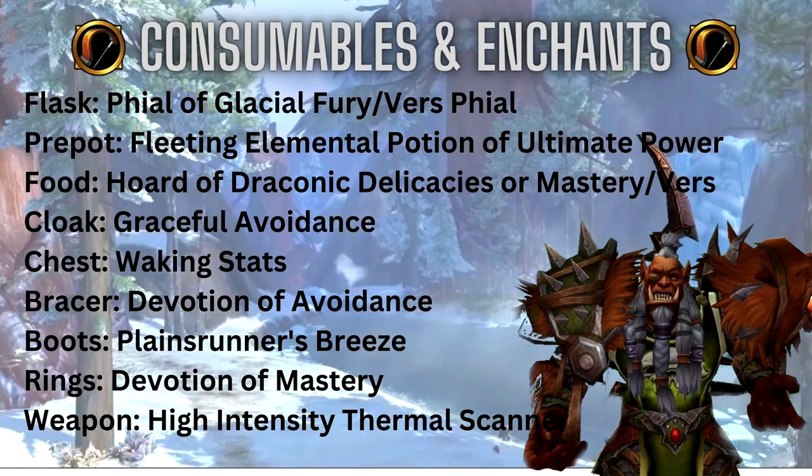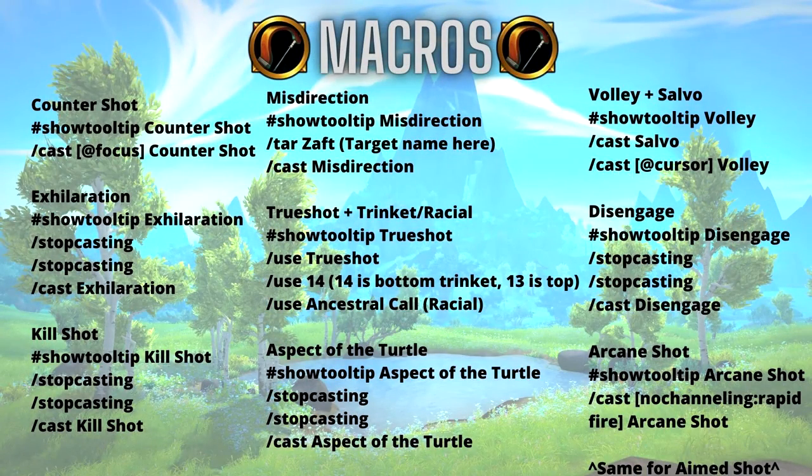For your weapon, use a High Intensity Thermal Scanner from engineers. This last section covers weak auras and macros — on screen right now are the macros I use, including a Salvo macro for Volley. Pause the video to write them down. For weak auras, they're available in a text document on my Discord — there's a link in the description. Look for them in the WeakAuras addon section.